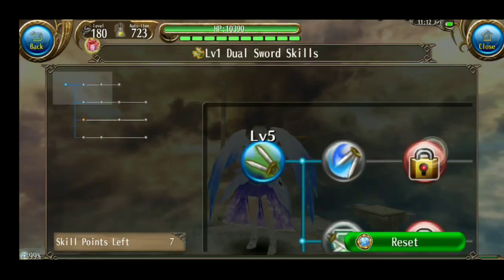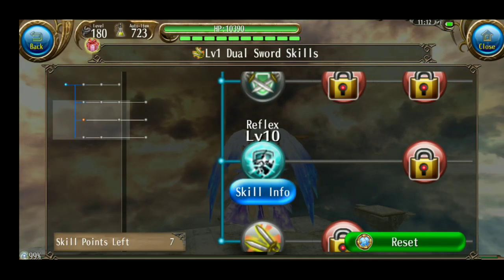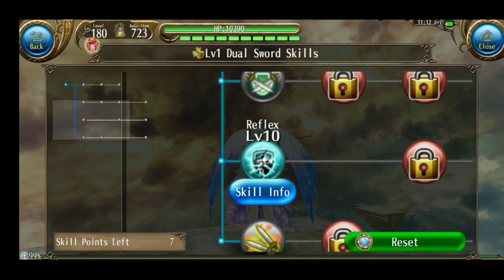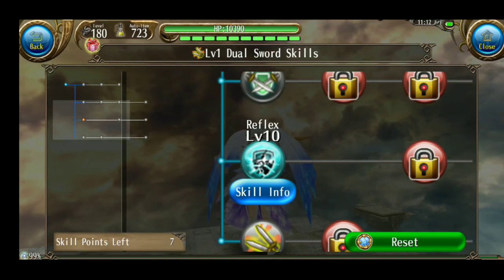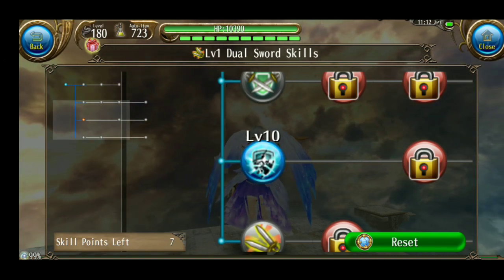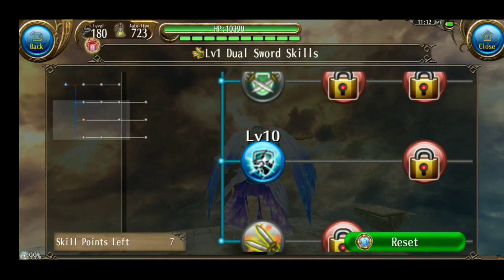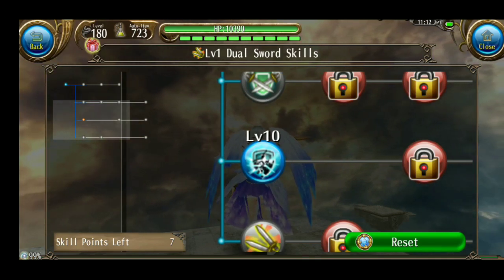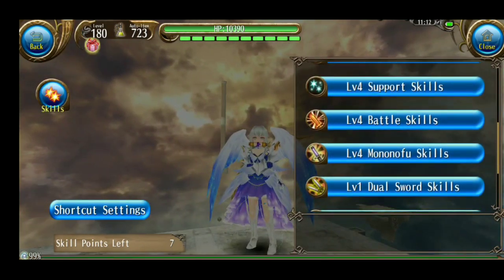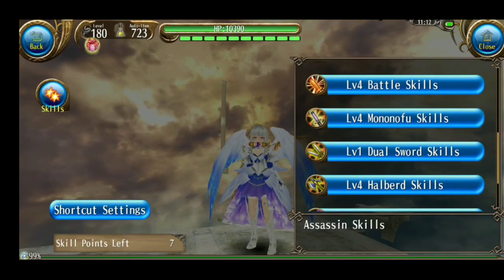Next ke dual sword. Ini juga skill untuk solo: Reflex. Level 10 itu nambah 30% evasion. Kalau level 1, biasanya Death Stargem yang dulu pakai hanya level 1, dan itu nambah 12%. Pas aku bikin video di sale itu, boss yang terbaru susah buat solo Norevita. Jadi mau tidak mau aku terpaksa butuh evasion, makanya aku ambil evasion sekarang. Kalau kalian tidak solo tidak apa-apa, tidak usah ambil ini.